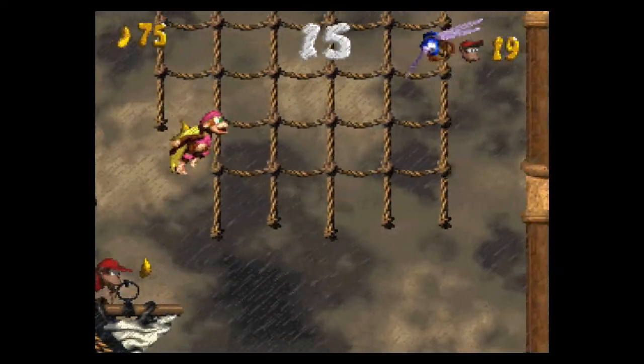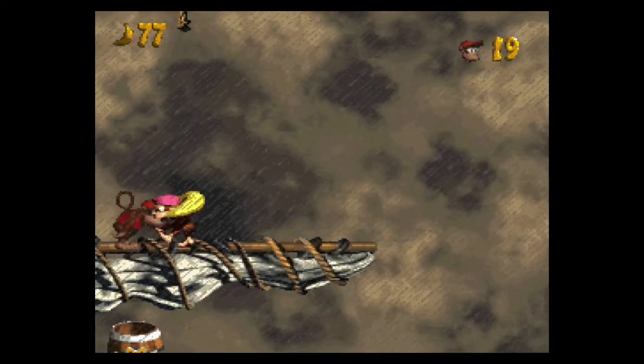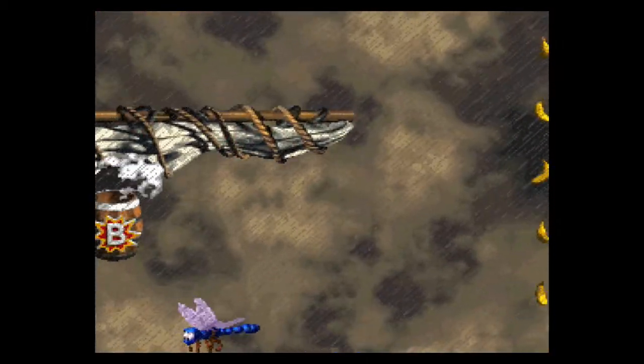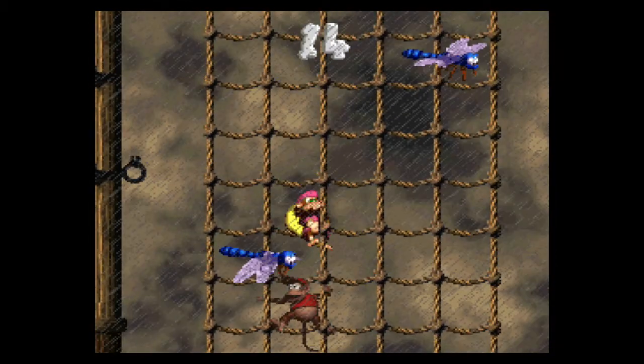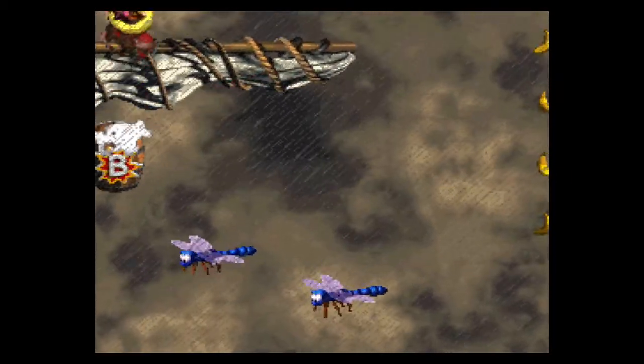I recorded these in advance because of school scheduling and life. If you mess up a bonus barrel, you can just hop right back in in a case like this. With the one with the cannonball, you just need to get the cannonball back and bring it back to the cannon. It's super forgiving when it comes to redoing bonus areas — I did not mean to screw up that time though.